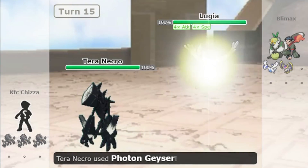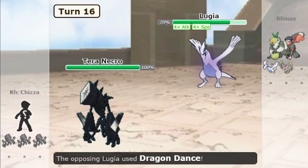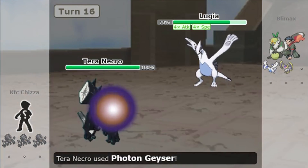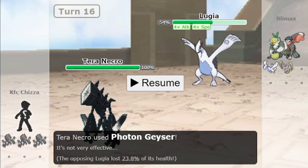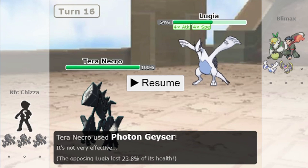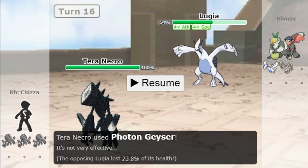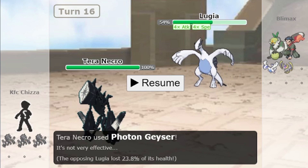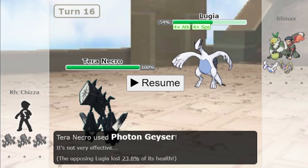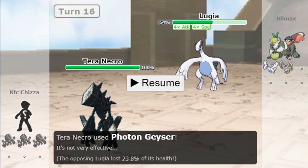Let's see Teravolt plus Photon Geyser — it is ignoring Multiscale. Let's check again — same damage, 24%. So as you saw, Multiscale halves the damage from full HP. However, if your Pokémon has Mold Breaker, Turbo Blaze, or Teravolt, or you use the move Photon Geyser, Multiscale will be ignored and you will take regular damage.